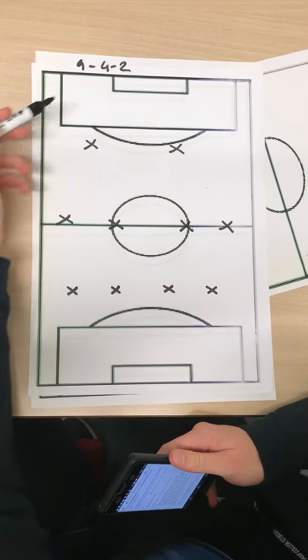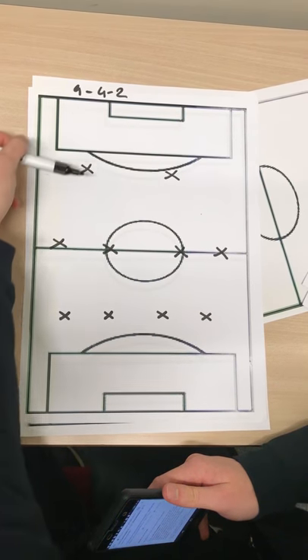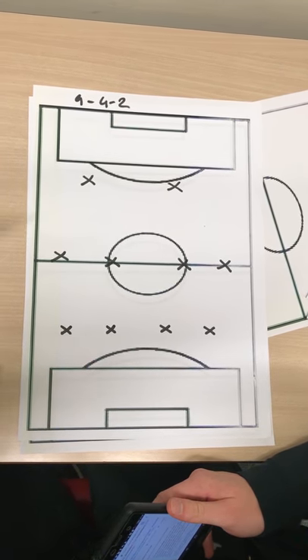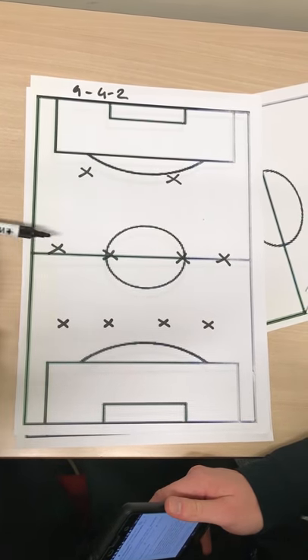This is the football formation 4-4-2, which comprises four players in the back, four in midfield, and two up front. This is a very commonly used formation in football and it's quite an adaptive system, which gives the team quality strength in the midfield, as you've got four playmakers here.